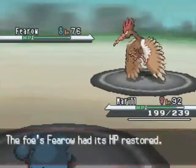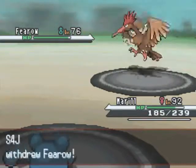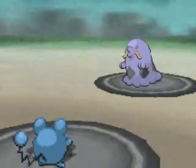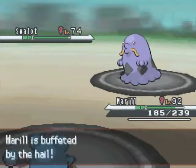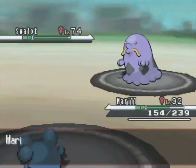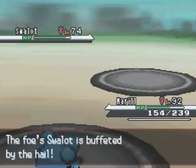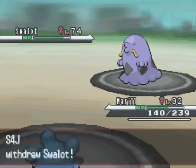His Fearow has Roost, and that's really obnoxious. I went for the Hail, though, which is actually a really stupid move. Weather never works out as you'd hope in Challenge Cup — at least that's my experience. Swallet is buffeted by the Hail, but so is my Meryl. I have no one who won't take Hail damage, except for maybe Sigalith — Sigalith must not take any damage from Hail or Sandstorm due to either Magic Guard or Overcoat.